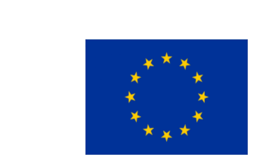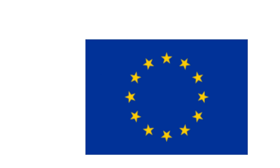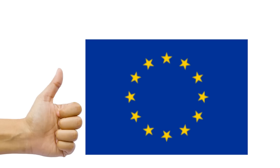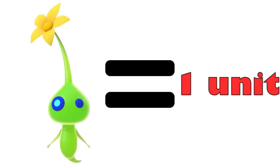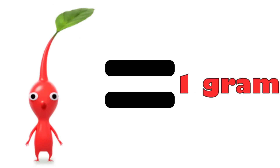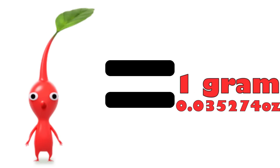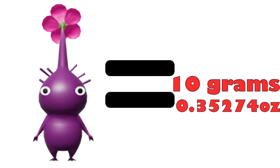But, says one of my non-American viewers, one kilogram is just a thousand grams — doesn't that mean one Pikmin unit is equal to one gram? And you would be exactly right, dear non-American viewer. We can now reasonably assume that one Pikmin unit is equal to one gram, which makes the converting very easy. As mentioned, most Pikmin weigh one unit, while purple Pikmin weigh 10, meaning that most Pikmin must weigh either one gram (0.035274 ounces) and purple Pikmin 10 grams (0.35274 ounces).